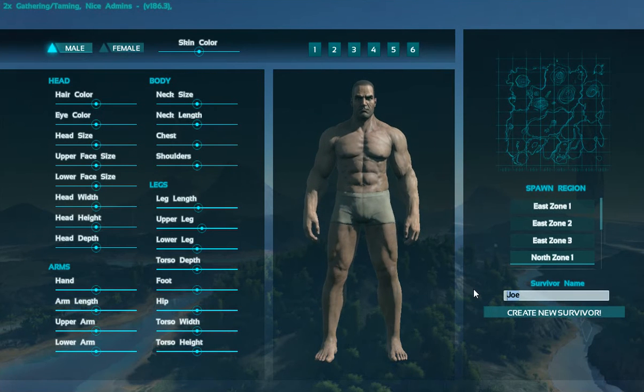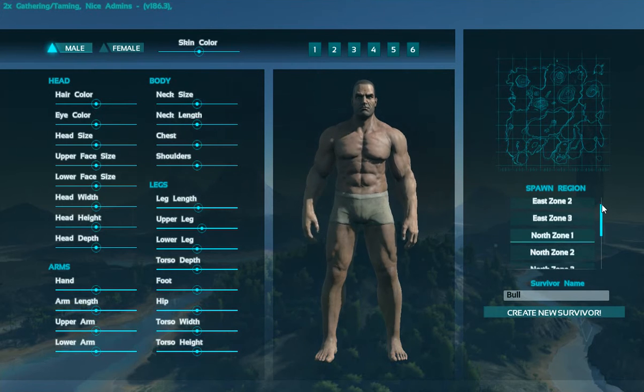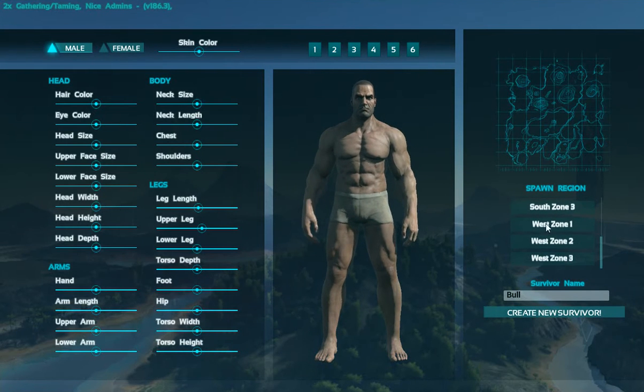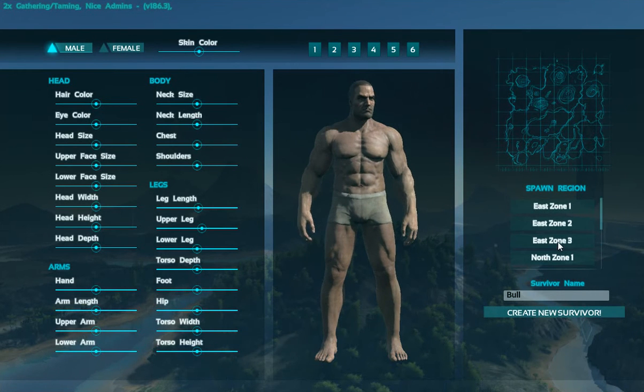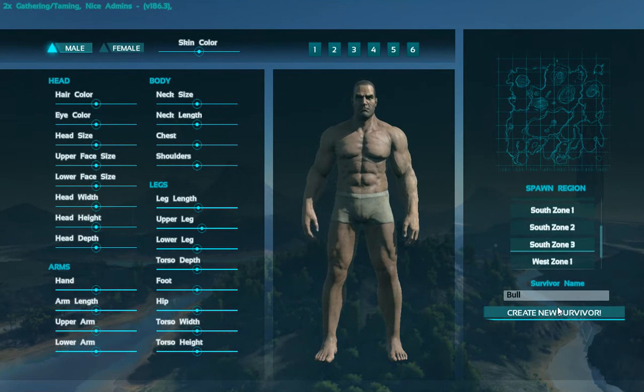So we're just going to use the default character and I'm going to name him Bull. This is a general map of the island — it gives you a vague idea of what it looks like. When you first spawn in and whenever you respawn, you can choose a number of different zones and it will drop you in a general area based on that zone. You can kind of pinpoint a section of the island, but it's not a specific spawn point — it's random within that location. We're going to go with South Zone 3.